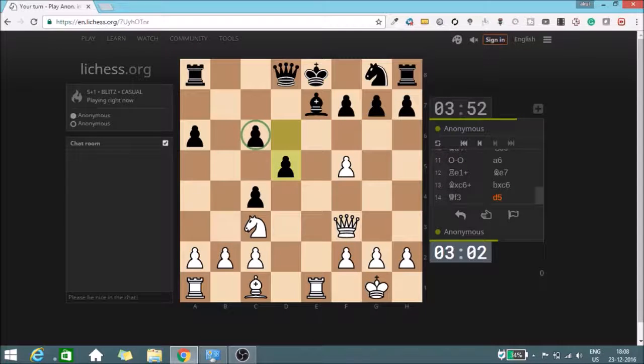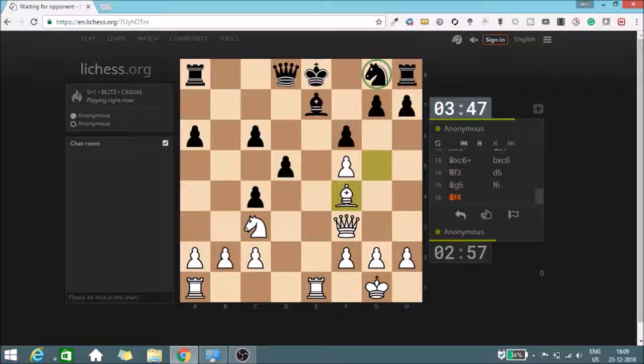After d5, I can put some pressure on the pinned piece. He played f6 — in that case I can retreat my bishop, but the problem is now with f6 this knight is deprived of its natural square, so the knight has to be deployed to some inferior square such as h6.